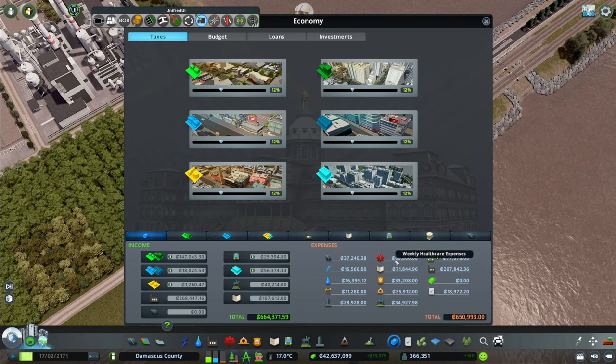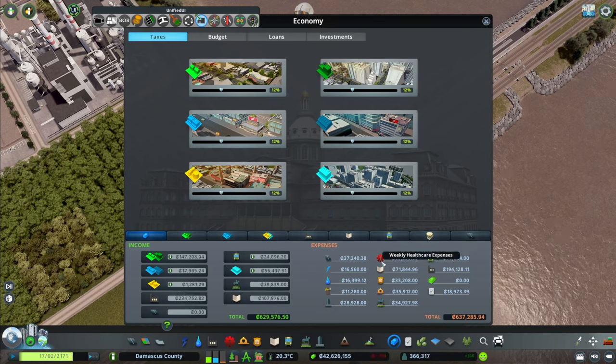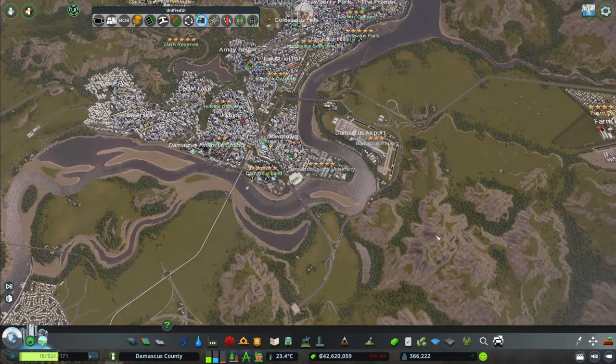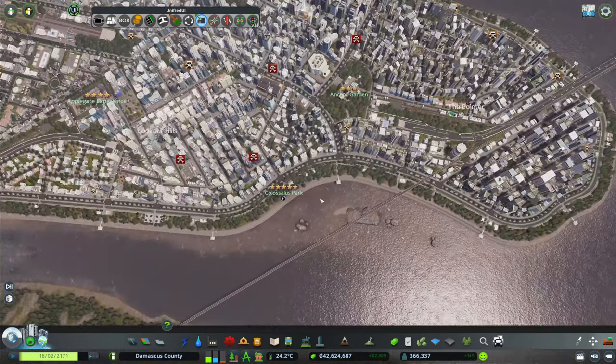The other issue was that we were spending 98,000 per week on healthcare alone, and the reason for that is death care. That's the only thing. There is always a death wave, as you can see over here. This has been insane.